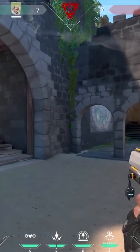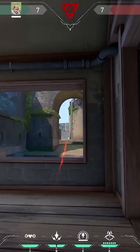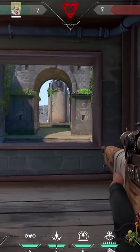So we're going to learn lineups from this wooden thing over here. This way if your lineup does not work out you can still peek from window all the way to the spike.